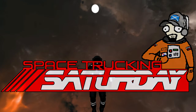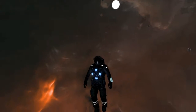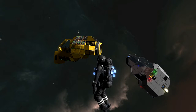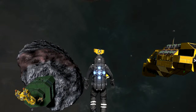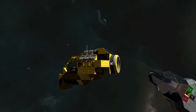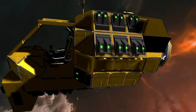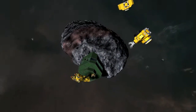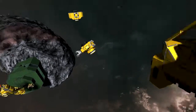Hey everybody, BK here at Space Trucking Saturday, and today we're taking a quick look at something I've built. It is the Work Assist Vehicle, or WAV for short — WAV is the proper way to pronounce it, but it doesn't really have an E. I got the name off of a thing we use at work; it's like a man-lift. Anyway, this is a modular work vehicle. You can see a couple modules floating around there, plus I built another one using a projector, just in case.